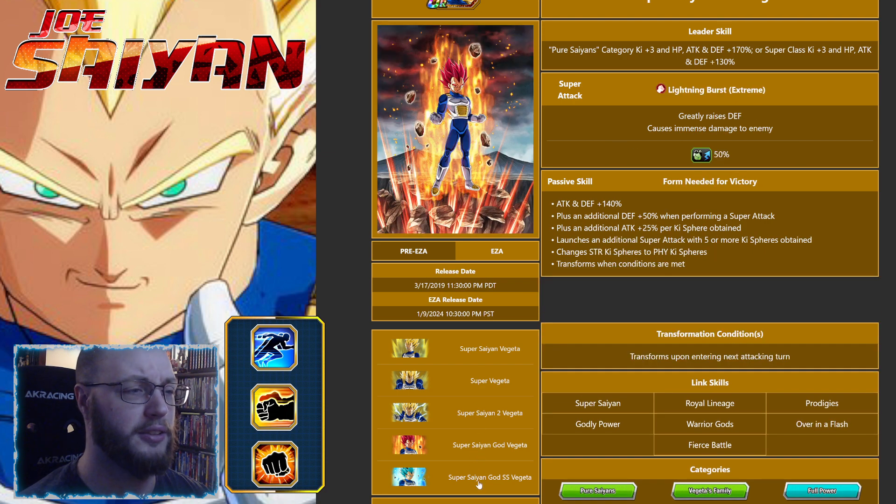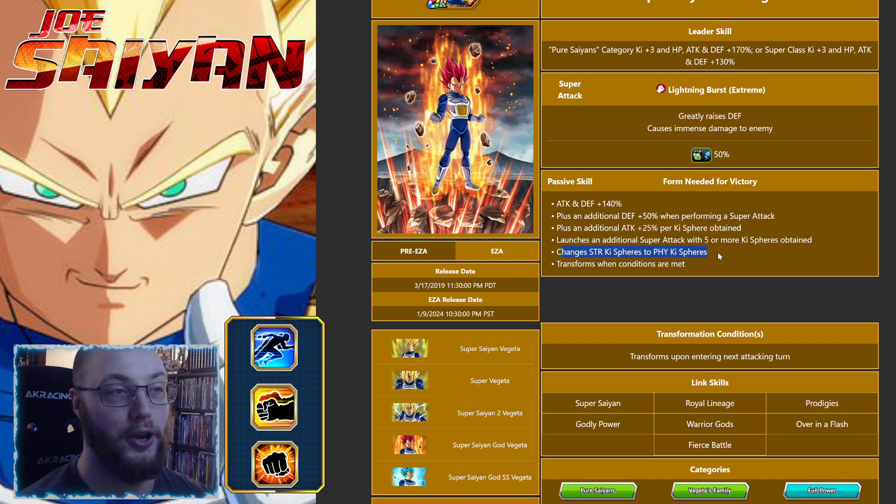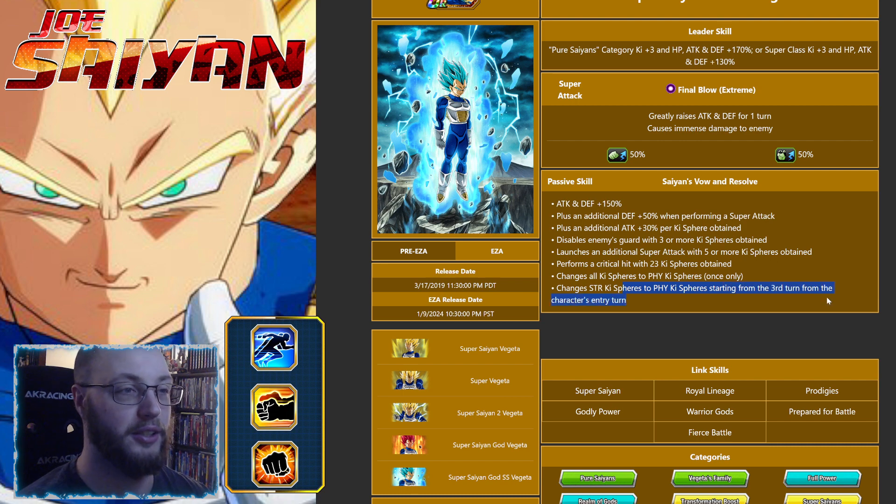Once he goes to his Blue God State, he's at 150 attack and defense — I feel like that should have definitely been higher. Defense plus 50, attack plus 30 per Key Sphere. Disables enemy guard with 3 Key Spheres, launches an additional super attack with 5 or more Key Spheres, performs a crit at 23 Key Spheres — that's almost never going to happen. Changes all Key Spheres to his Key Spheres once only, and changes STR Key Spheres to his Key Spheres starting from the third turn from entry. The annoying thing about him going Blue is that you lose this ability — you have to wait for him to appear for the third time after this point, so he loses the Key Sphere changing.